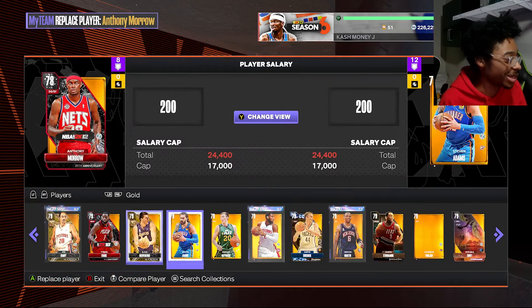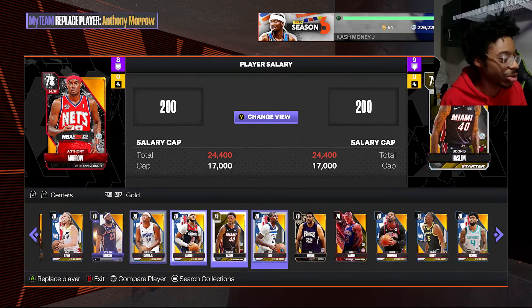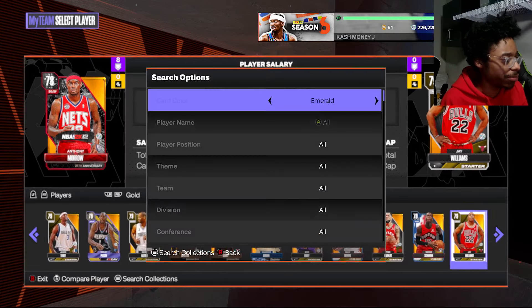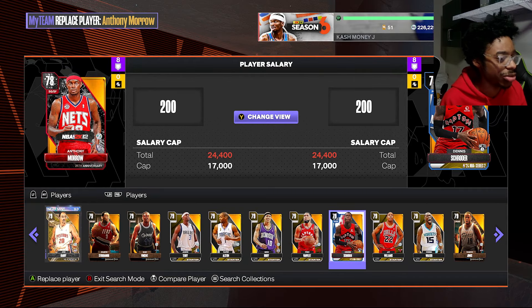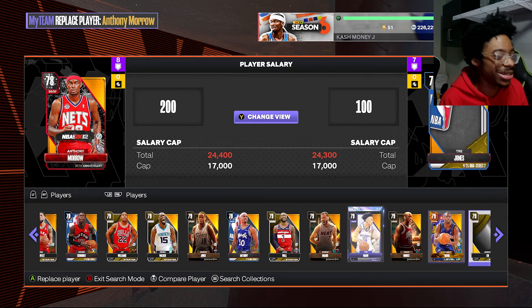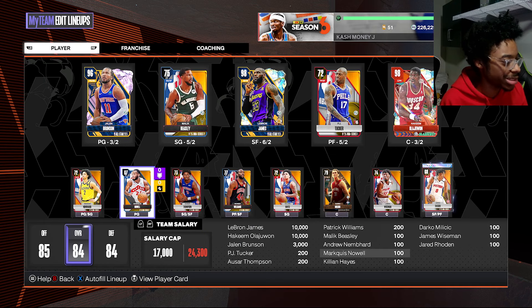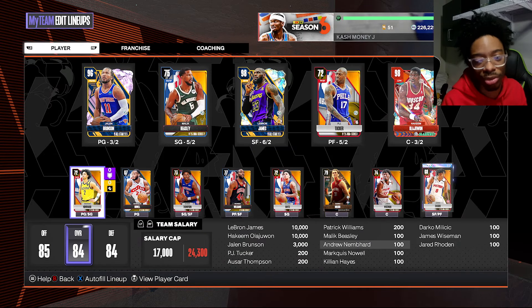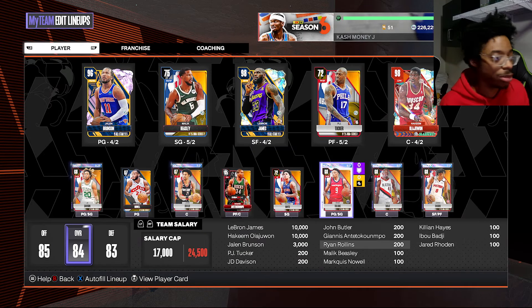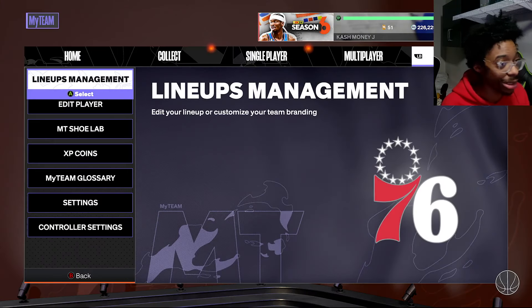Anthony Morrow makes me 85 overall, so I'll take him out the lineup. I just nerfed this whole lineup down — let's see who we match in Unlimited with this team. Let me lower these goal cards from 75 to 69 real quick. That brings me to 67 overall. Running a dynamic duo can help you as well, but I'm just using this lineup because I like it.